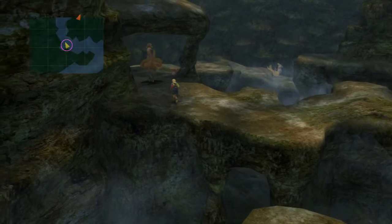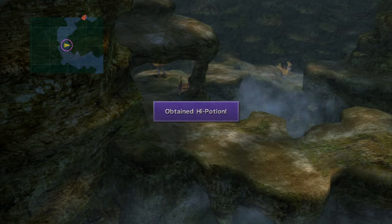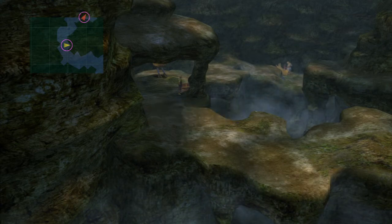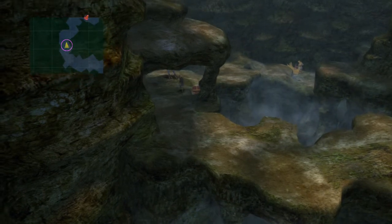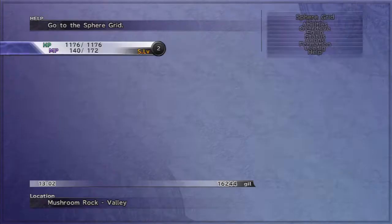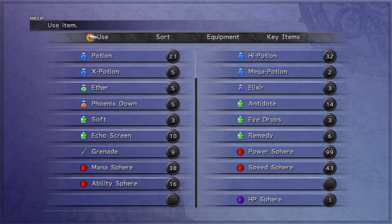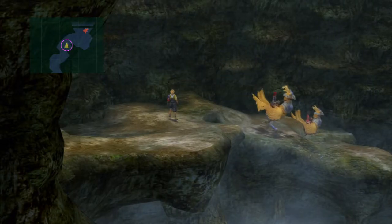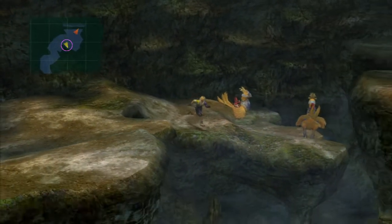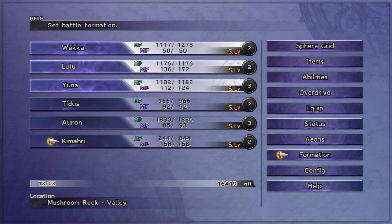I thought I still had one more new enemy to demonstrate, but I've actually shown all of them now. In this chest, partially hidden by that pillar, we get a High Potion. Ooh — did we get the remedy? I think we did. Well, if not, maybe we can get it on the way back.